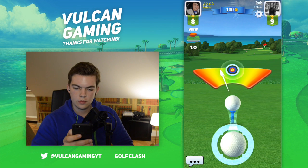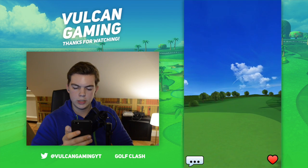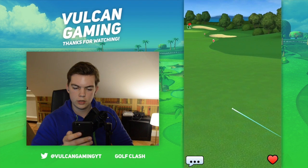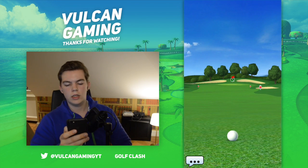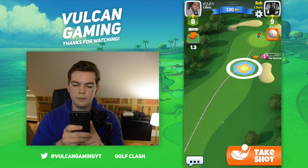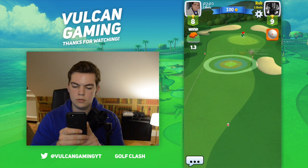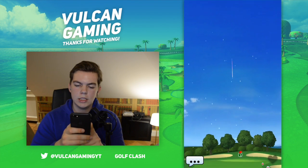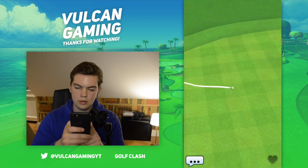269 yards. Great shot. Is he going to stay on the fairway? This looks pretty close to my ball — he's got a bit further than I did, 274 yards. My turn now — let's see how far we can get. Take the shot, drag it backwards, and release right in the center. Perfect shot — right on the green!